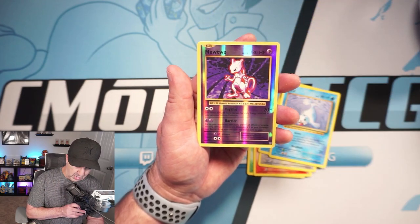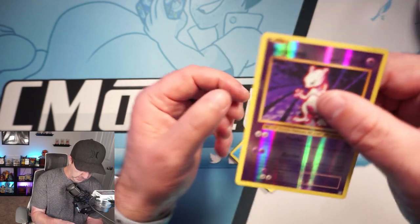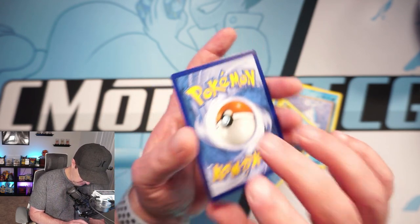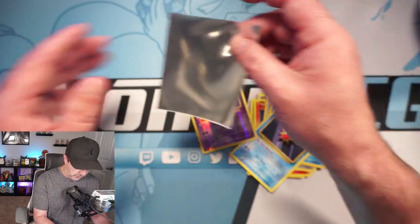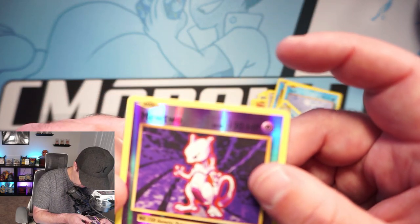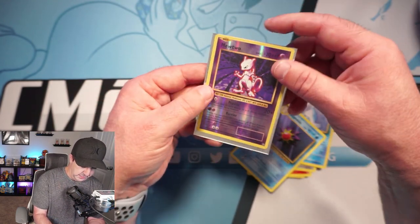Ooh, reverse Mewtwo! There we go. I will take this all day, every day. Love this card. I might grade this — it looks like a 10 to me. I'm going to grade this because I love Mewtwo. I actually had one of these in my grading pile already, but it didn't look like a 10. This one doesn't seem to have any print lines or anything. I may have a little spot right there, I'll have to take a look. But this I might grade. I consider this a hit — reverse Mewtwo. Very cool.